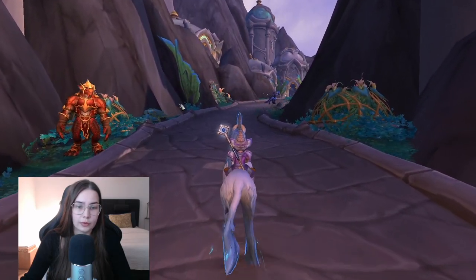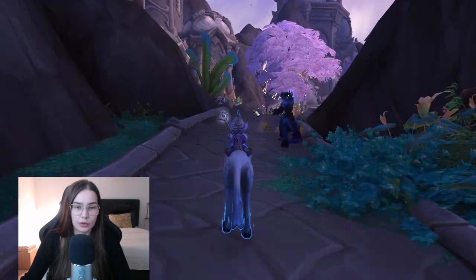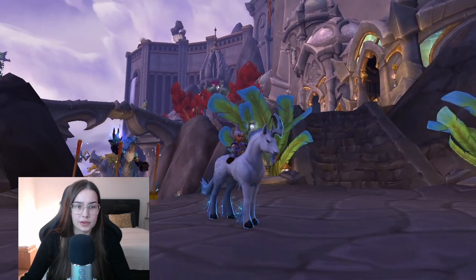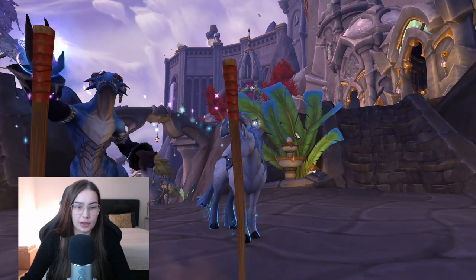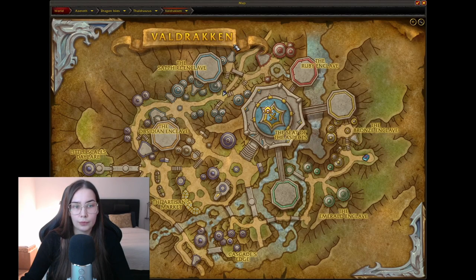I think they have really upped their game with this expansion. There are so many NPCs just walking around, cleaning and doing their own stuff. This is just when you get in, and you can already see a lot of houses, NPCs, and decorations. Let's look at the map for a second. Here we can see Valdrakken — this little path is the entrance. First we see the Sapphire Enclave, and up in the red is the Ruby Enclave, then the Obsidian Enclave, the Artisans Market, Little Scale's Daycare, Cascades Edge, the Emerald Enclave, and the Bronze Enclave.